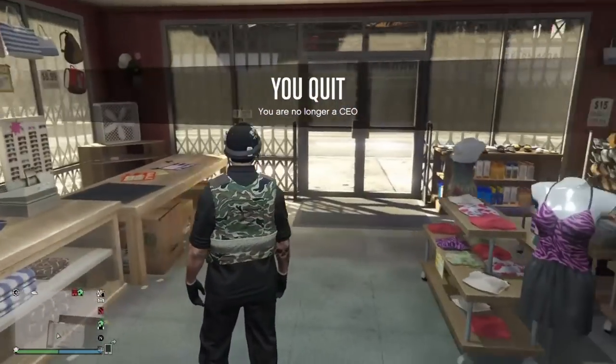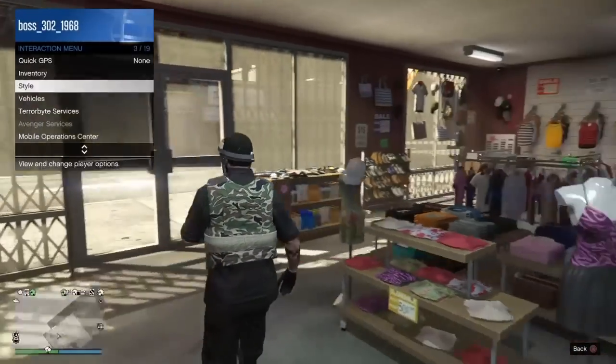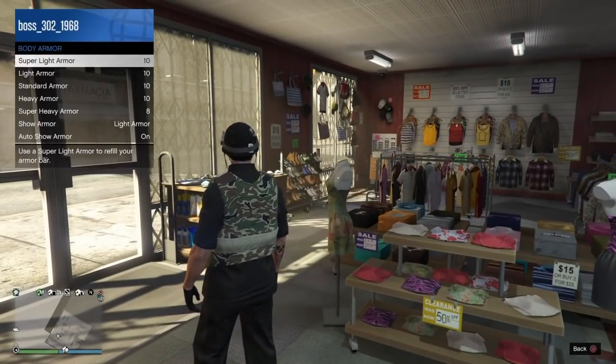You'll see you still have the outfit on after retiring from the CEO. Before saving, go ahead and customize it however you want — for example, taking the body armor off.